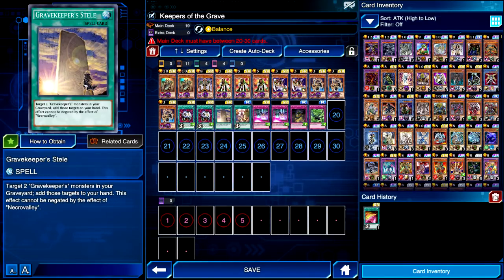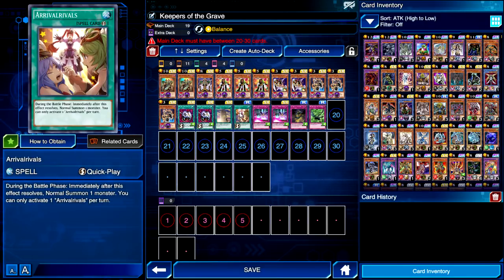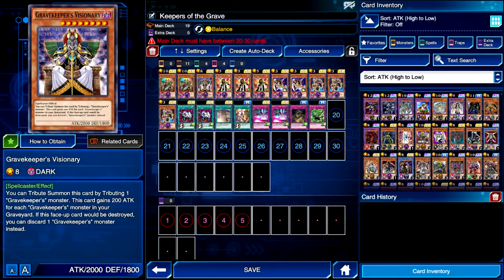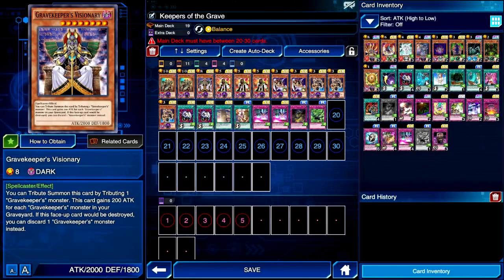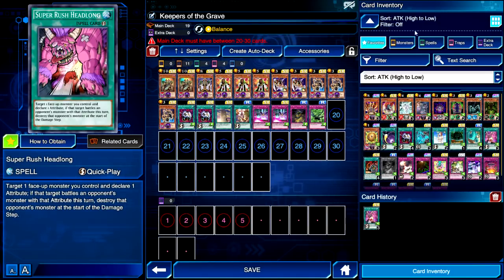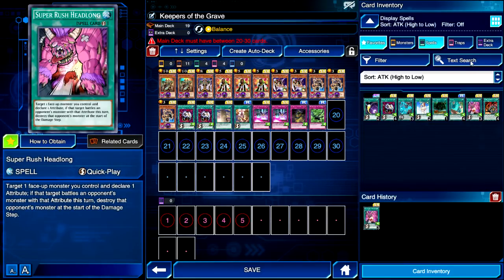I'm actually going to take that out and might add two Steals, but I might just keep it at one for now. I've only got one Arrivals in here because we all know Arrivals is pretty good with Gravekeepers, but I don't know if it's going to be good for Visionary, so we're going to test out with one. I might throw in a Double Summon actually — Double Summon might work pretty well. Let me just search up Double Summon and throw that into the deck.